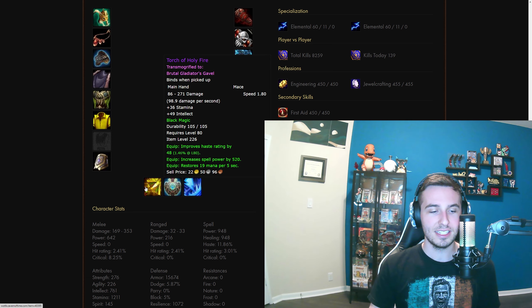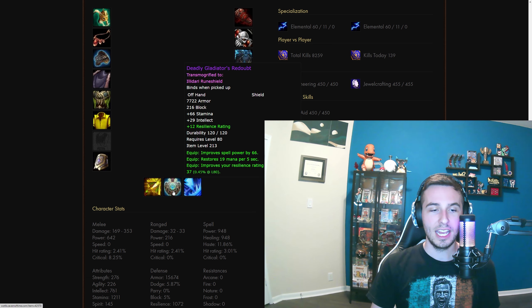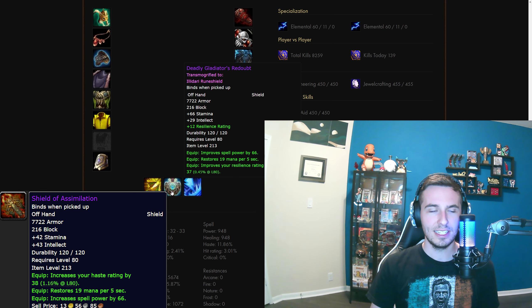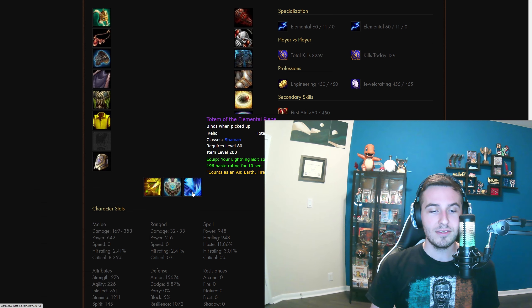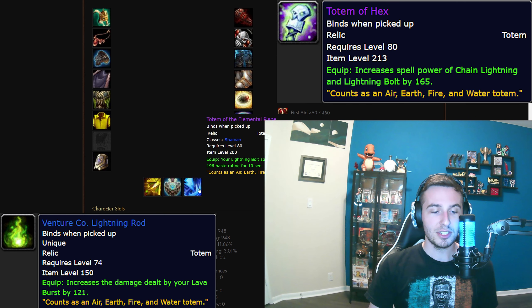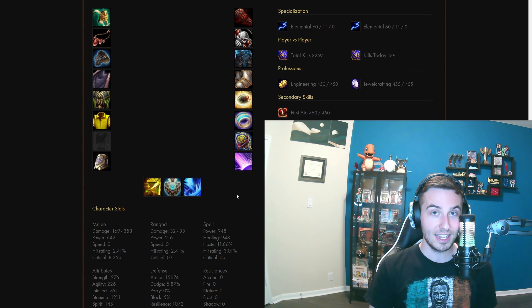For the shield, you can run the PvP one, but the Voice of Reason which drops off Kel'Thuzad is better. There's also a shield called Shield of Assimilation — it's 213 and I think it has haste, so that would be ideal. For your relic, you have two options: the badge relic which gives a nice haste proc when you're lightning bolting, or if you're not able to consistently turret lightning bolts, go with the low item level blue that gives you a lot of damage on lava burst. That's your gearing for Season 5. This setup is tailored for a Draenei at 3.01% hit — the PvP hit cap for casters is 4%, and you get the extra 1% from Heroic Presence.